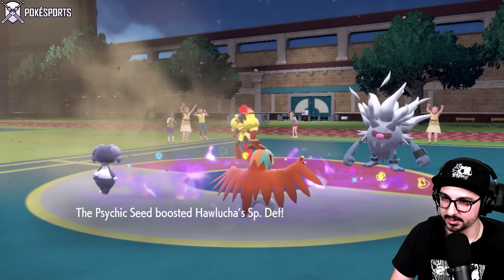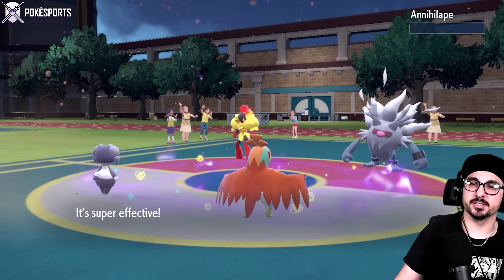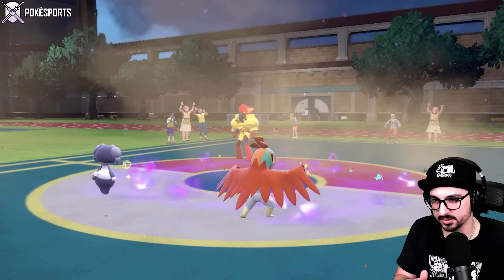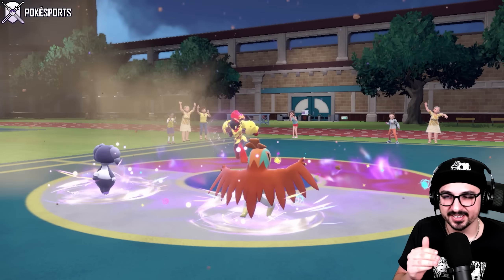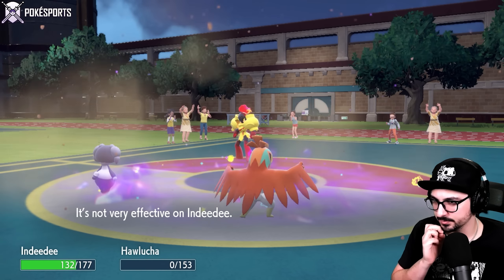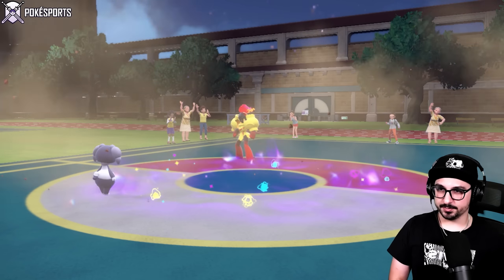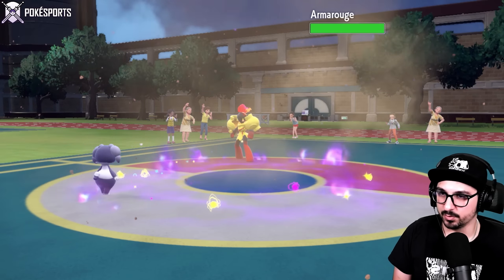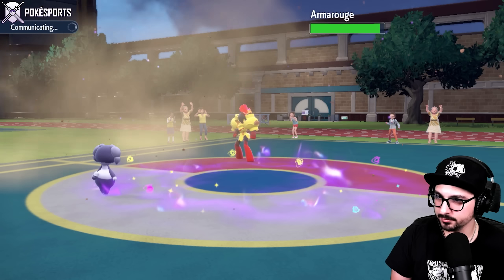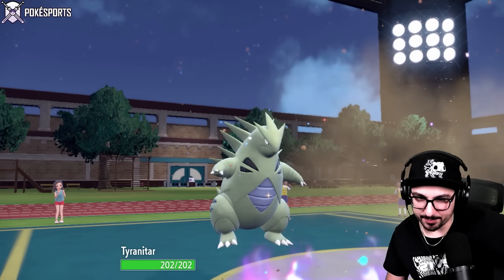This feels like either a Final Gambit lead or a U-turn into Annihilape to proc Weakness Policy with a Tera on Armor Rouge — we'll see right now. I got my second seed going. My goal here is to stop the Weakness Policy from procing, which I do. The Annihilape is gone — I lost no Pokémon. I'm probably still getting Expanding Force on me, don't get me wrong. But if I go back into Tyranitar, they have nothing for me.